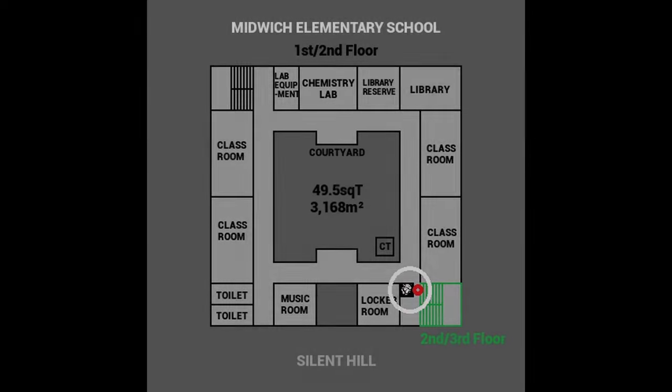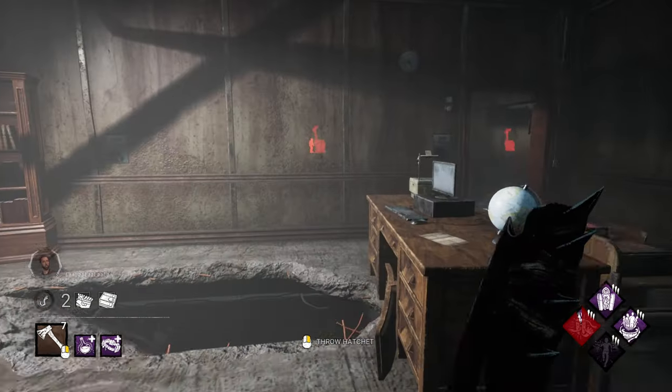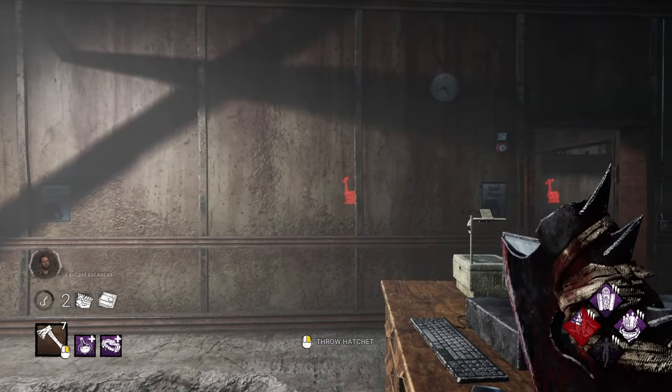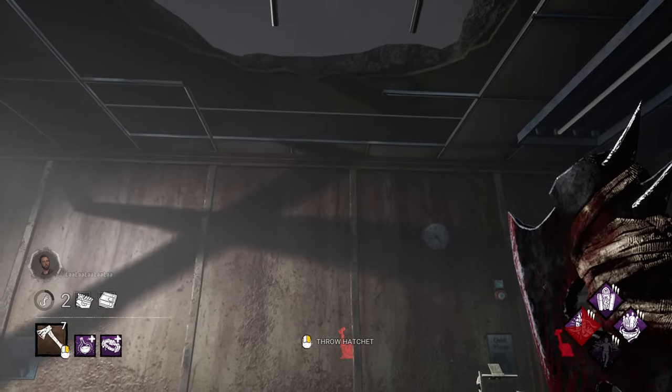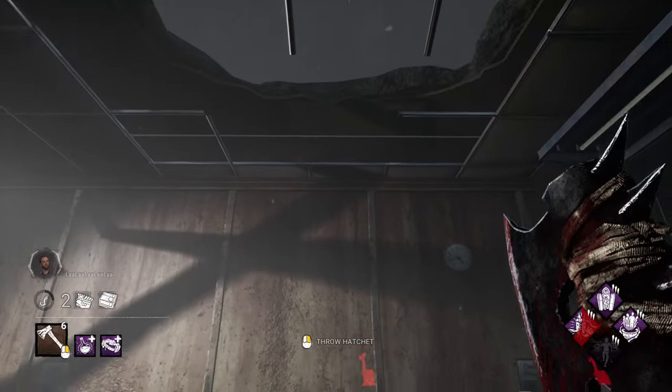This next generator spawns opposite the library by the stairs next to the local room. It can spawn in two variations, one with the short side facing the stairs and the other with the long side. I will only show how to hit the outer side as it is easiest to set up. For this shot, I use the strip on the wall as my lineup. One thing to note about this side of the generator is that it can be double-tabbed, and I will demonstrate that in the next clip.